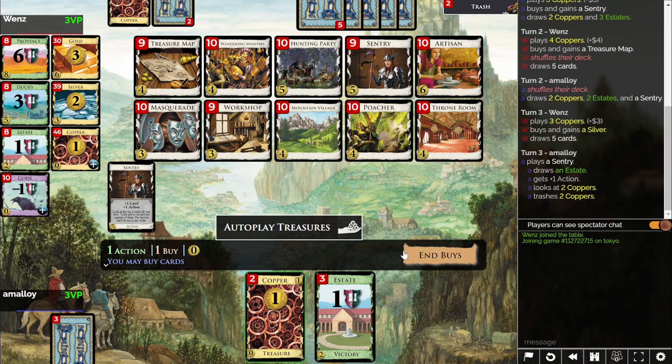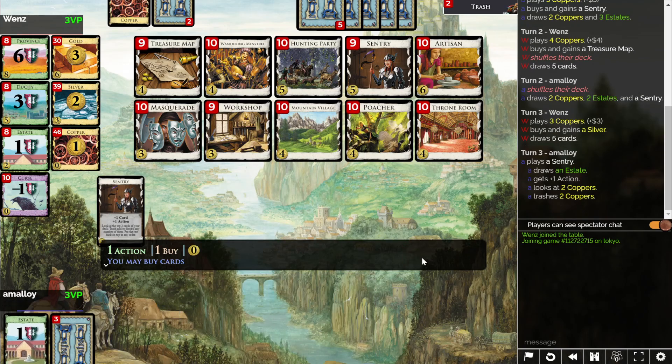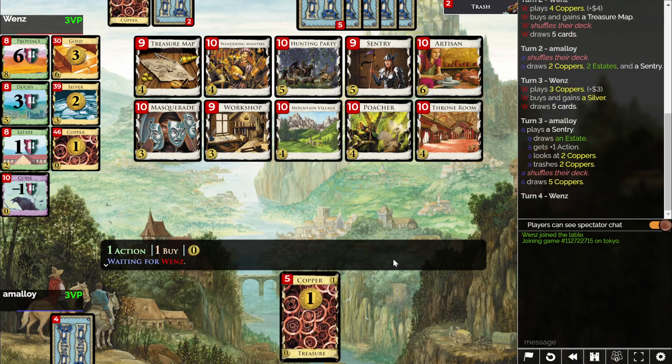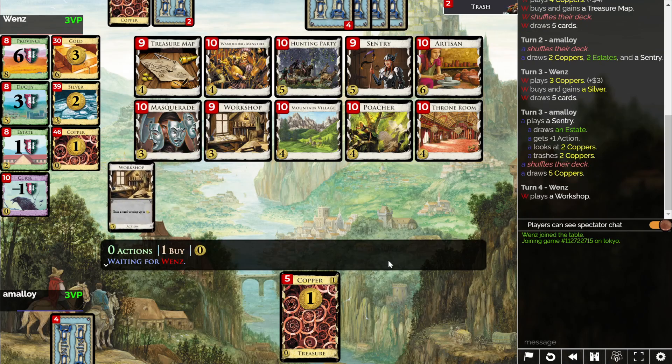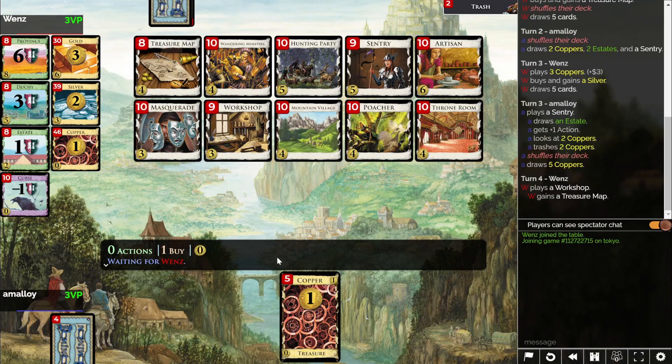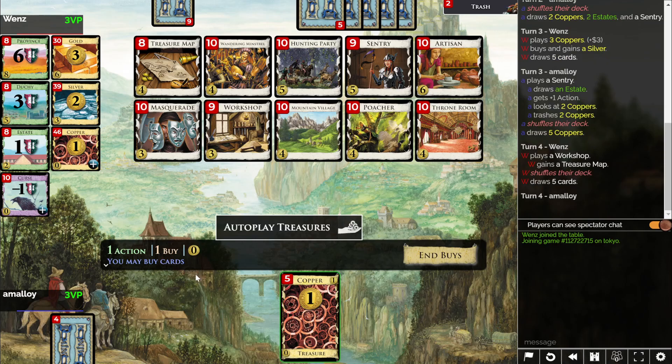Well, this is gonna be a rough game. I don't want five now! I want, like, a three and then a three or something! Come on! I can't get both of those — there's only five bucks left in the deck, and this is all of it. The last three cards are estates and a sentry.